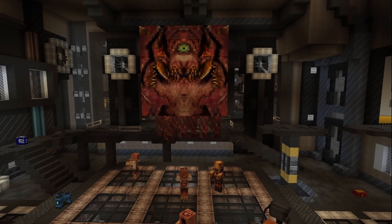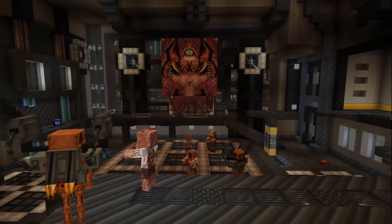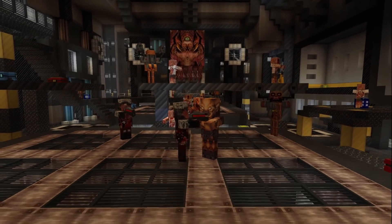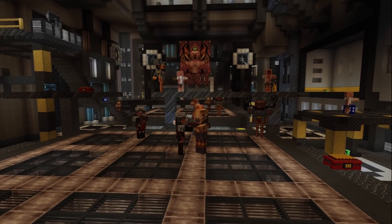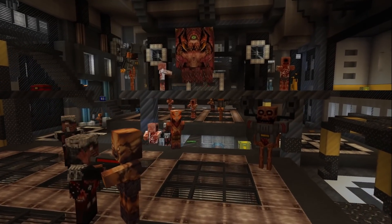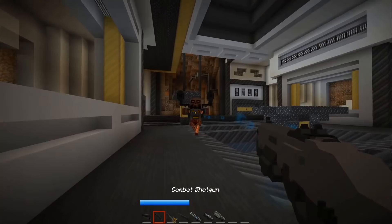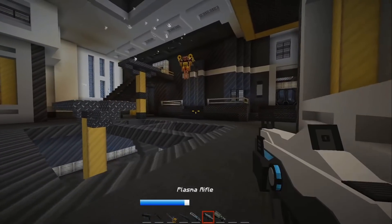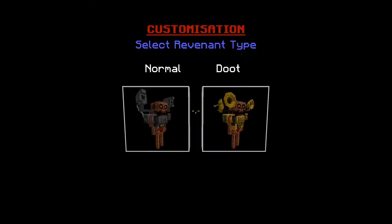What about the revenants and all those enemies — the heavies and super heavies? The Revenant is in there and he's quite annoying with his missiles. If he gets too close, he gives you fire damage. They'll shred your health and shield off, so they're quite annoying when they get up close.